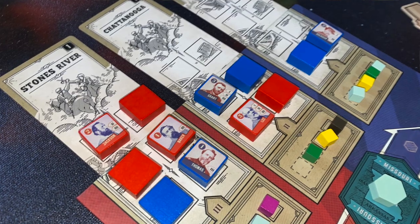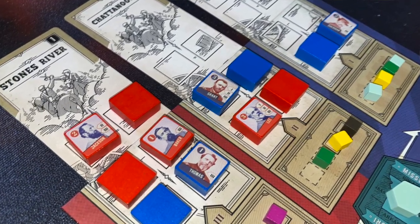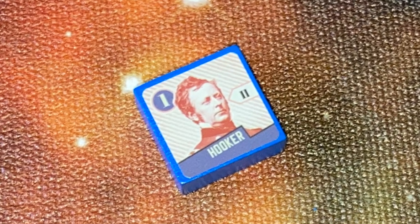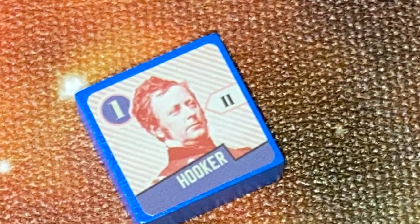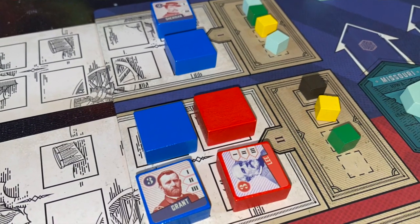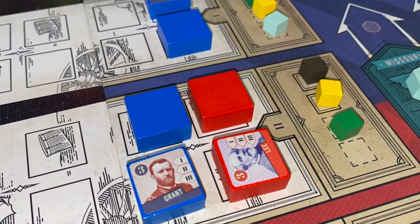Essentially, how the game plays is you look at those battles, and each player selects a general to commit — a face-up and a face-down general. These generals can only go in spaces they have accessibility to: there are one, two, and three spaces, and the generals have those numbers on them. You pick a corresponding area for your face-up general. Your face-down general, however, can be placed with your face-up general regardless of his number. When you place your generals, you place them on top of the card; if someone else already has a general at the top, you place yours the next space down.